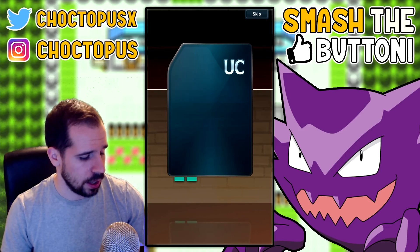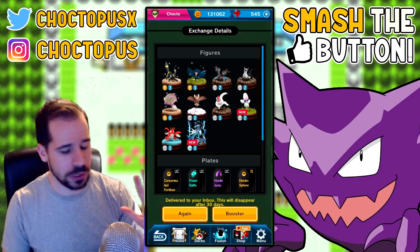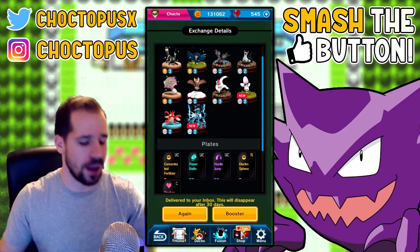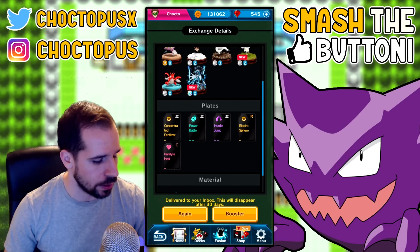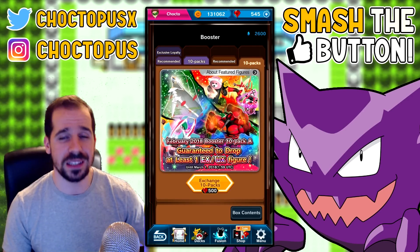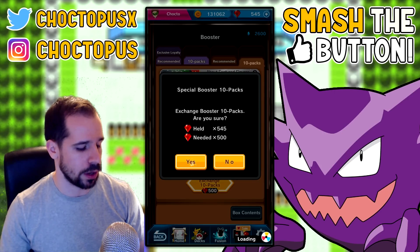This was a complete dud, this was terrible. But like I said, the last video I pulled two UXes so I guess I can't be complaining too much. We still have 500 gems left. Concentrated Fertilizer, Power Battle, Hurdle Jump, Electrosphere, and Paralyze Heal. Let's go back to boosters — hopefully we'll have more luck with this one. It does have more Megas and some units from the last couple banners, so hopefully we can get something better.